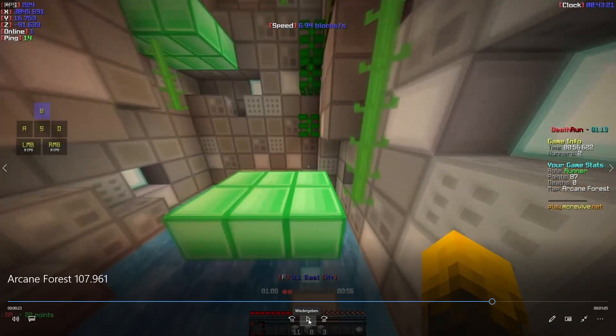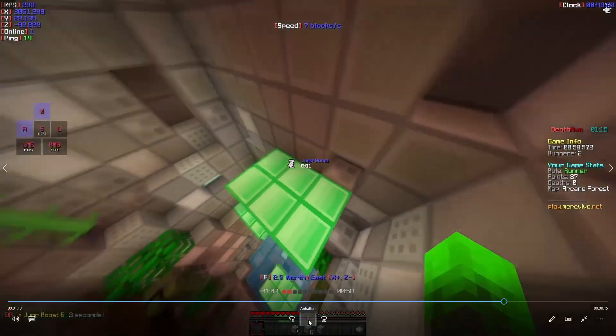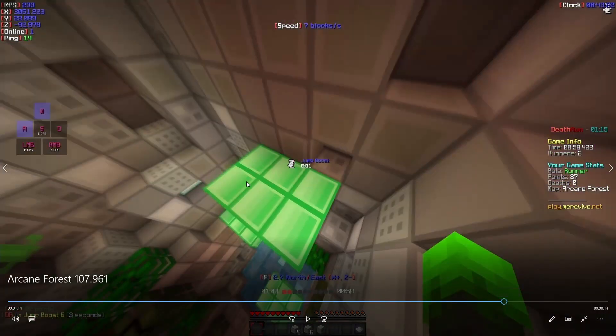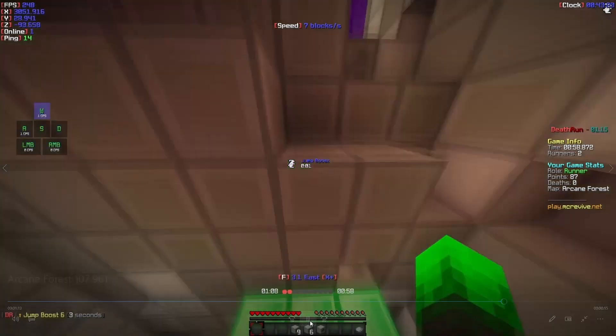So we're at the end here and you go off this jump boost — that's all normal. Immediately use a strafe here. Be careful to use it on the left block of the jump boost, because if you don't you will clip the ceiling.